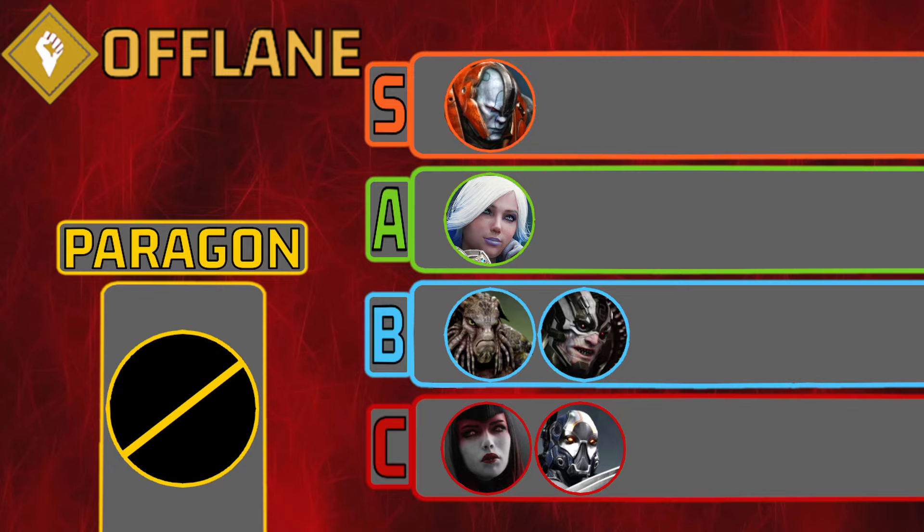But Sarith is such a strong counter to Tara, who is still such a strong off-laner, so I'm keeping her in A. Richter Rampage is joining off lane in B tier. This pick has potential to be better than B but I haven't seen it played enough. Rampage is very strong — we'll talk more about that in the jungle tier list. Richter got five more attack speed. He has some utility but I don't really see anyone who blows my mind with him in off lane, except Dr. Flick. Countess and Kalari are in C tier — not bringing much to the table in off lane.